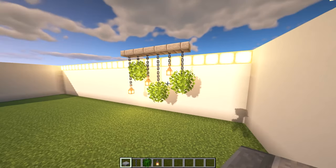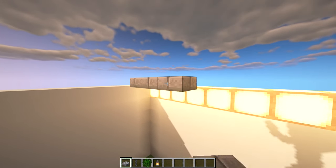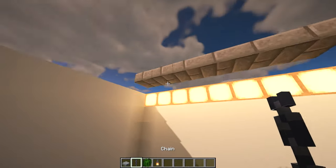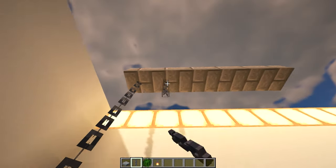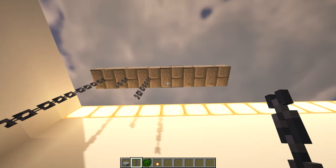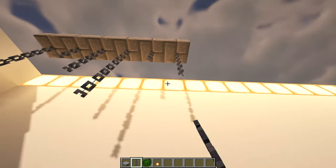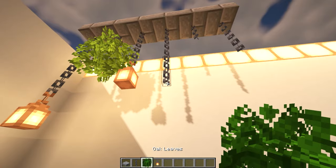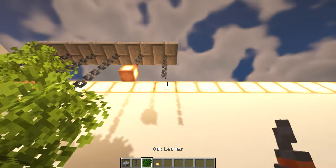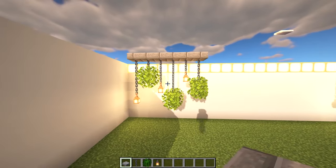Number seven: hanging plants. There are many different designs for hanging plants, but this one is just a simple, non-complex build that takes minimal resources and time. The farthest left chain goes down three, then the next one goes down one, then two, then three again, then one, and finally two. Now let's add some lanterns and leaves of your choice just like this. I think this would look nice on the side of a building or in an underpass.